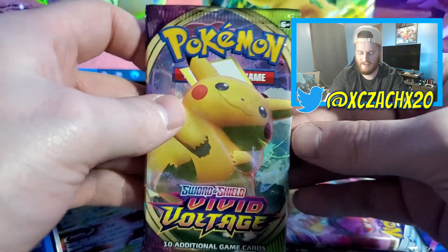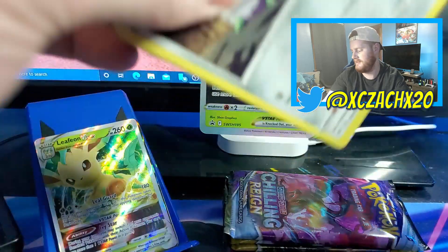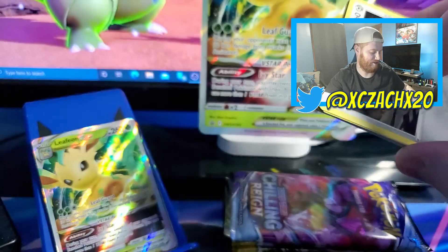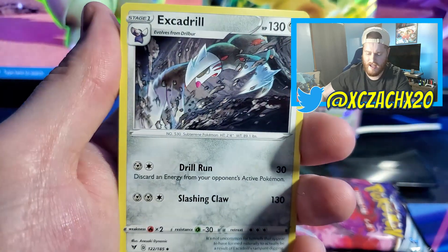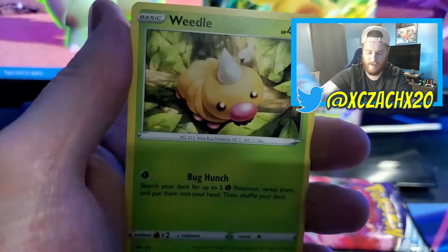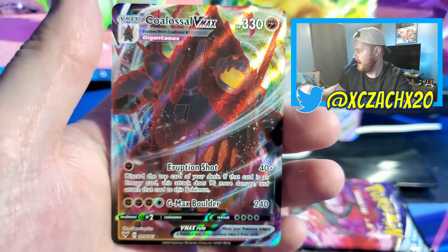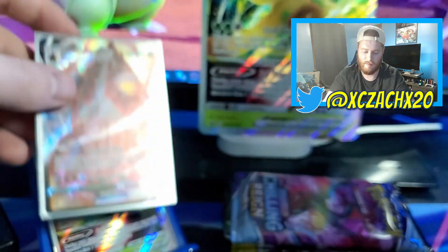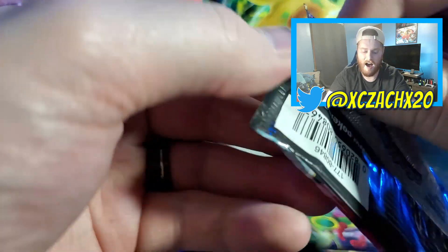Can we get another Quagsire from that last Vivid Voltage? Let's see — code card, steel type energy, Wyndon Stadium, Zebstrika, Excadrill, Ferroseed, Rolycoly, Sandile, Wailmer, Weedle, Beldum, and a Copperajah V-Max. I think I have this one and the gold card, but as a VGC player you kind of got to show love to Copperajah. Next up is Chilling Reign.